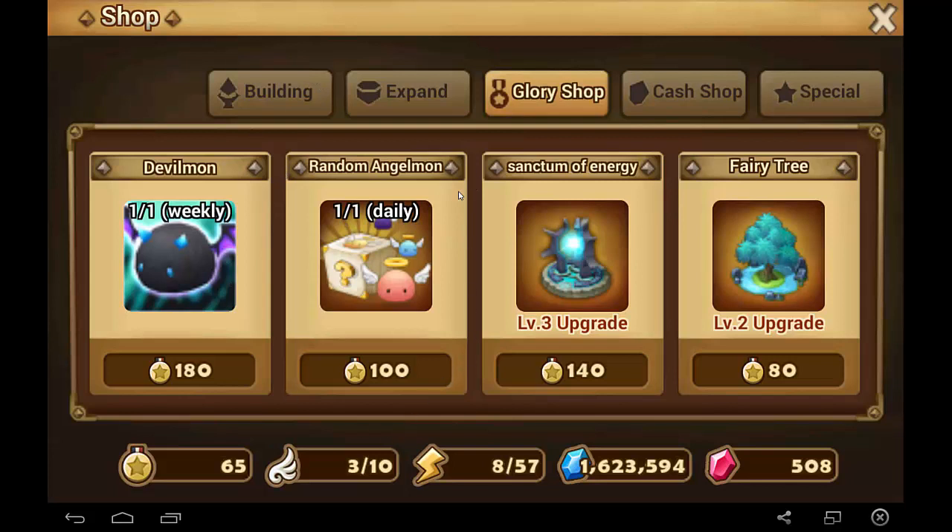As for the random Angel Mons, I recommend that you never get these, because it's actually very easy to find Angel Mons in the Kairos Dungeon. For example, if you want the Fire one, just run the Hall of Fire, and you'll get roughly 2 Angel Mons on average for every 50 or so energy spent. At lower levels they'll be like level 5, but you can just feed them fodder monsters and level them up very quickly. Overall, it's very easy to get Angel Mons from the dungeon, so don't spend your Glory Points on them.